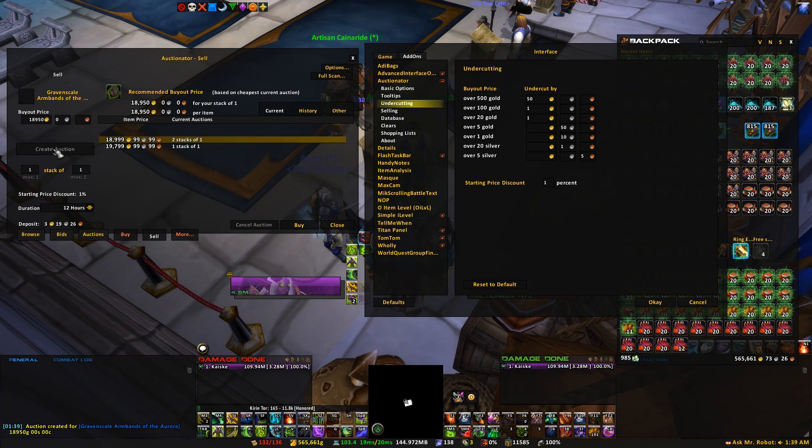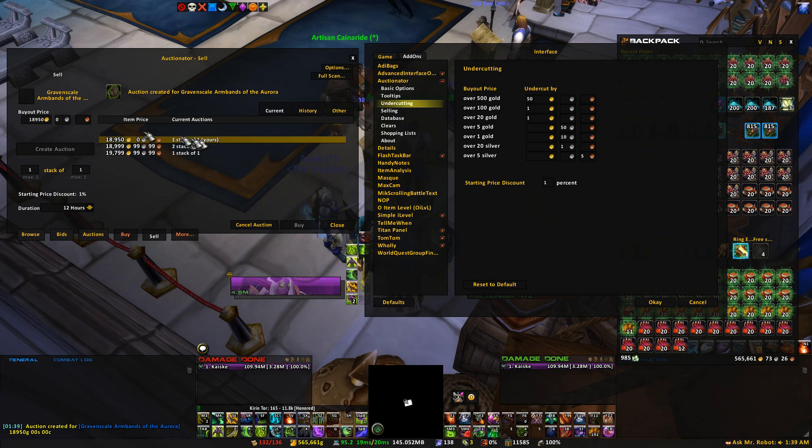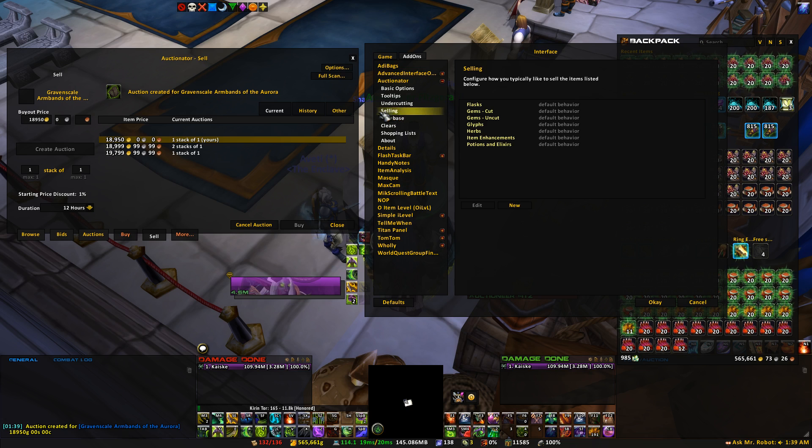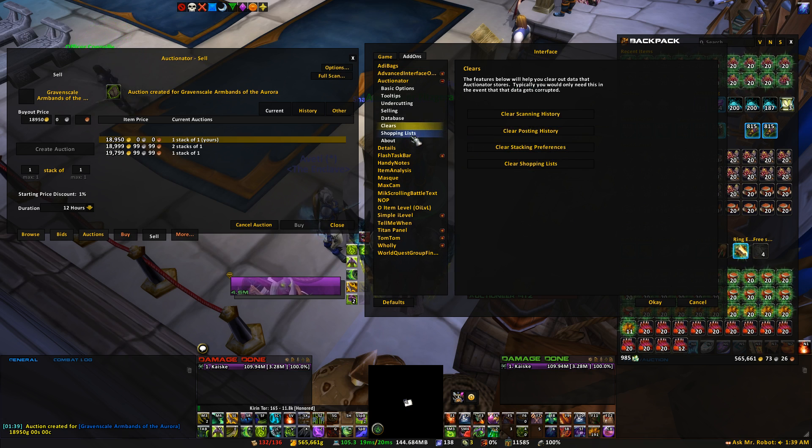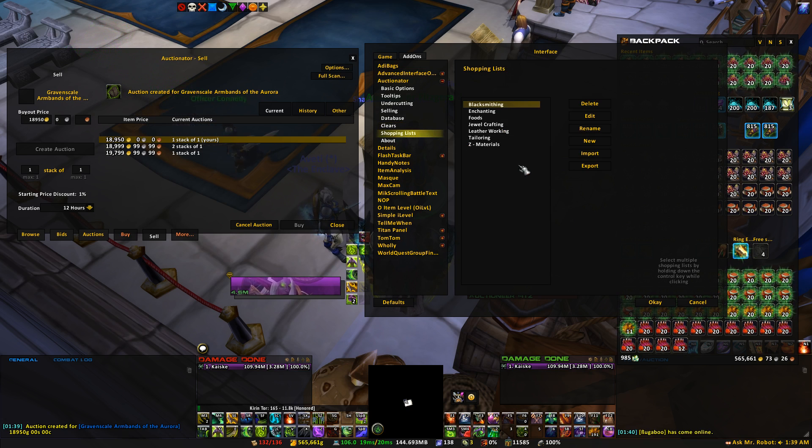That's pretty much the undercutting options. Selling, I'm not really familiar with — I don't mess with that one. Database, I don't really mess with either. Clears, I don't mess with. And shopping lists is something I definitely utilize quite a bit.